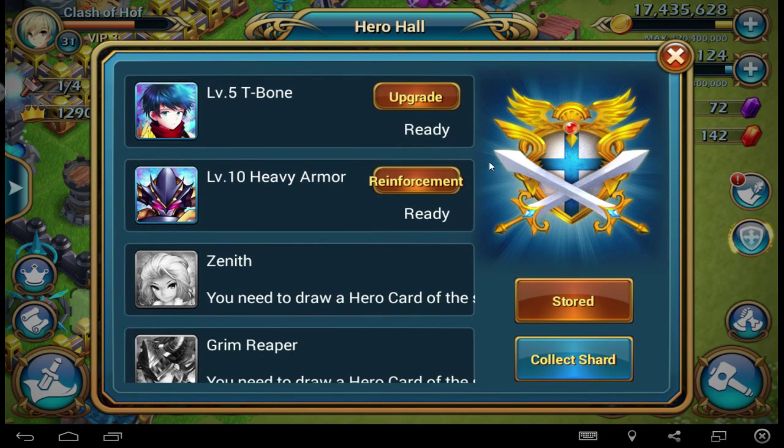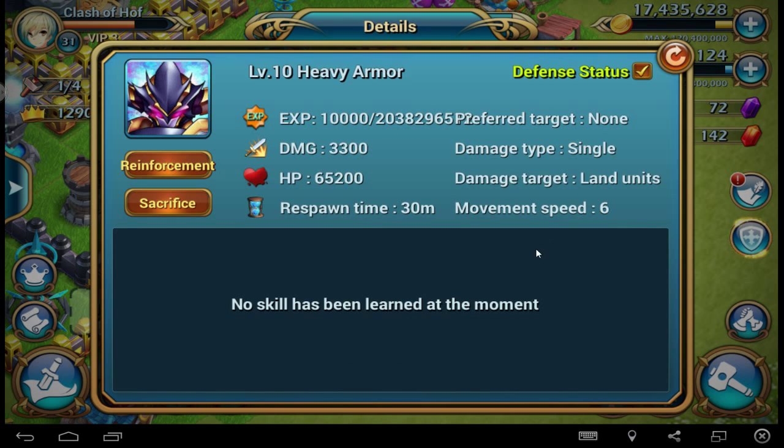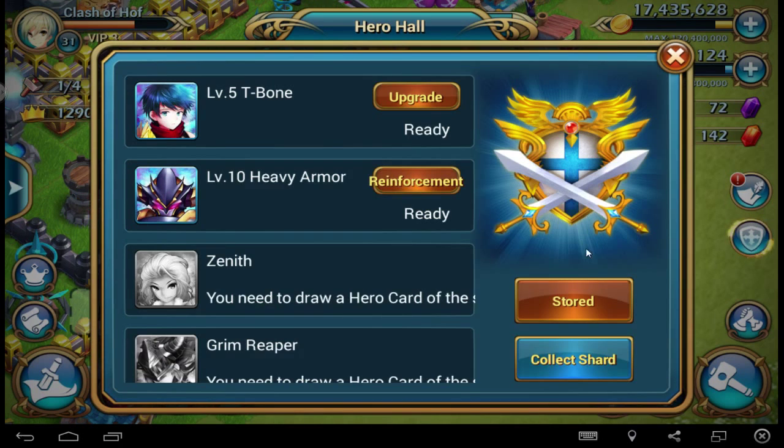At the moment I can deploy only two heroes. I need my hero hall — each level I can deploy one more hero, and my hero hall is level 2. The heroes have no skill at the moment, but they are really strong. For example, the Heavy Armor at level 10 has 65k hit points and 3300 damage. That's very crazy. Damage type is single target, land, respawn time 30 minutes — each 30 minutes you can fight with this hero.